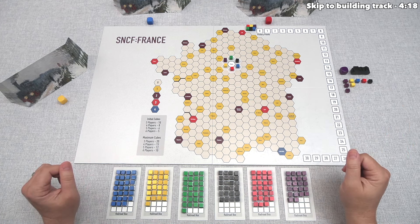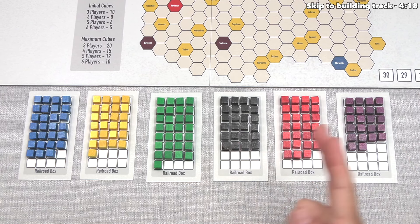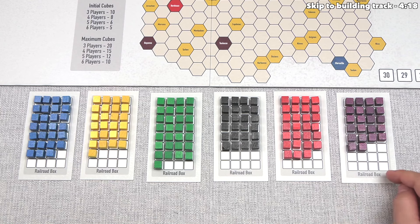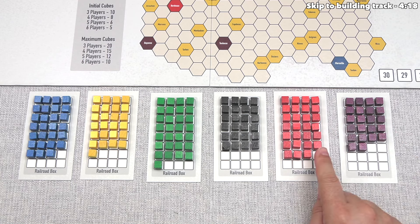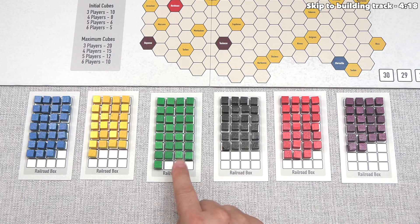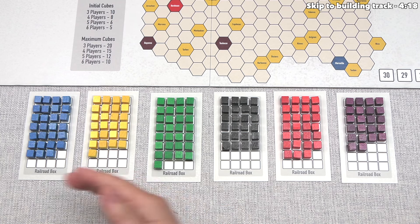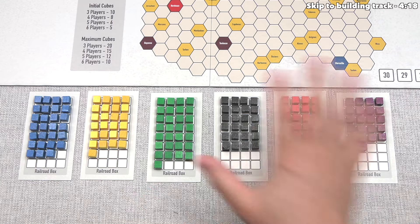We can get a rough idea of what our opponents have by looking at the gaps in the supply boxes. Each company has 32 cubes that can be used as stock or tracks, and one cube from each company starts on the board. For purple, nine stocks have been taken by players — we have three, with six more among our opponents. For red, four stocks are held by players; black has seven; green has only two; yellow has six; and blue has four.